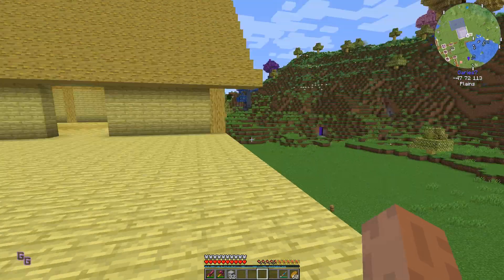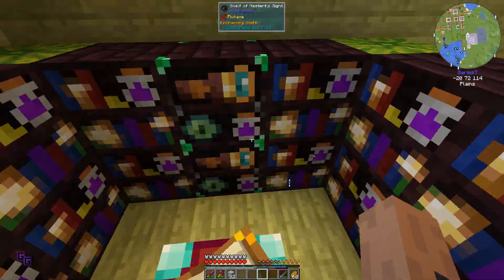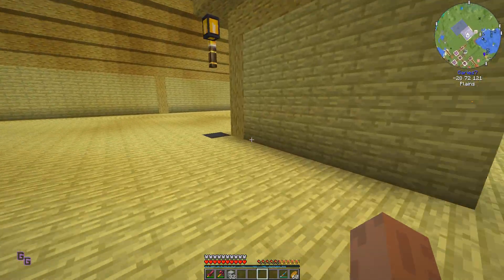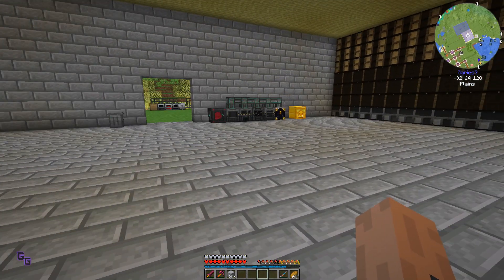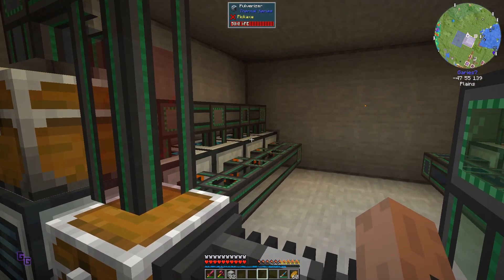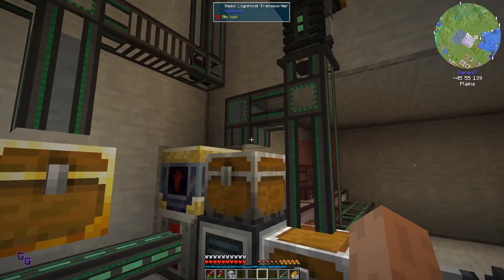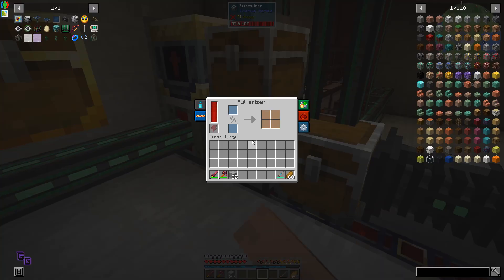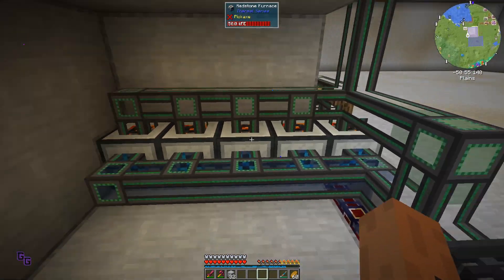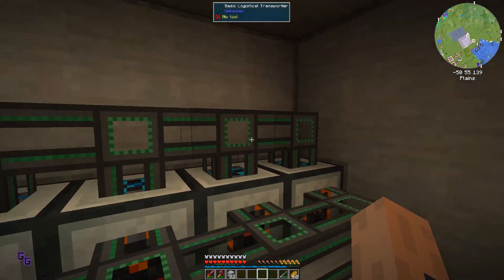Hey guys, welcome back to my gaming channel. In the previous episode I mentioned we need to get into enchanting our gear, but off-cam I was messing around with some stuff and realized we are running out of power. Running the mine with 10 solar panels really backs up the chest, meaning the pulverizer isn't keeping up, so I extended it with four pulverizers and four redstone furnaces with the exact same filtering system.